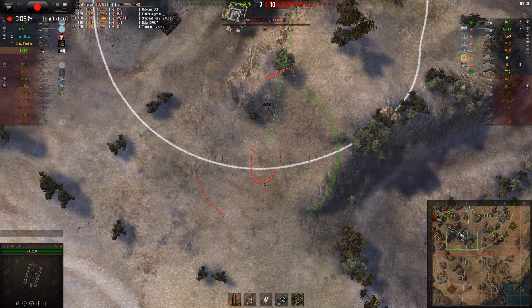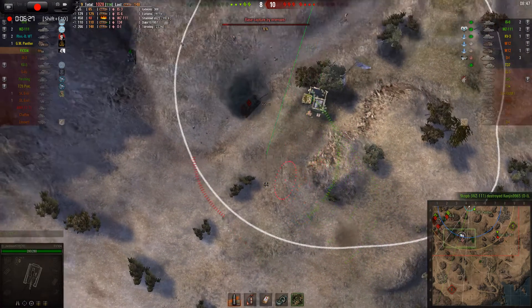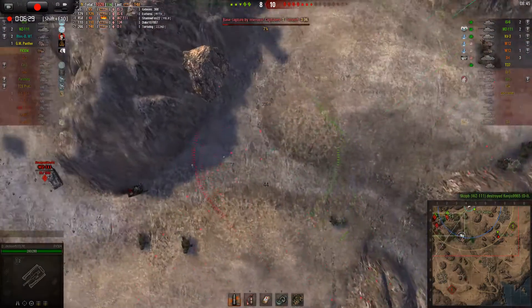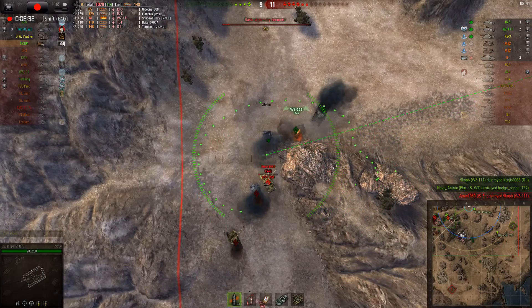I score another hit on him but it doesn't quite kill him. Unfortunately, I can tell my heavy tanks are starting to lose. I really ought to get this guy off the base — but I just leave him there. I'm too busy being distracted by the OI. By the time I realize my heavy tanks need a hand, it's too late and there's only one left.